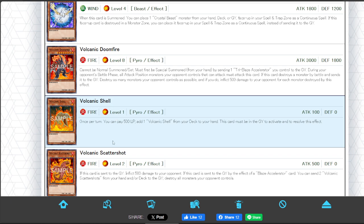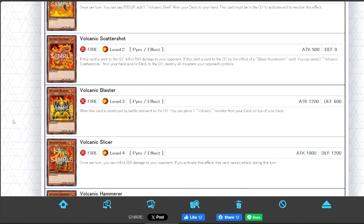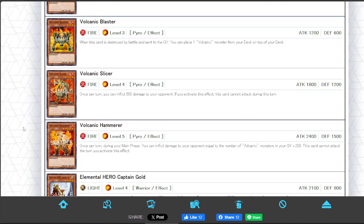Volcanics: Shell and Scattershot are very good cards. Doomfire is... the Reentrain is better. Slicer, Hammer, and Blaster are cards.